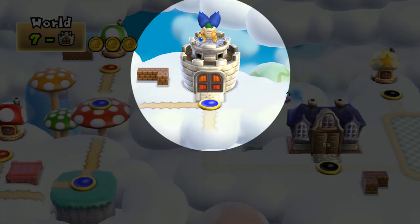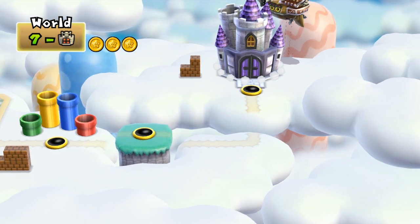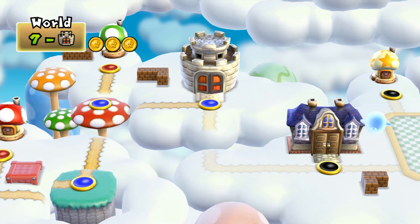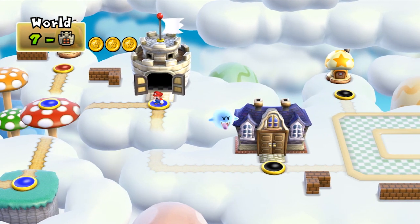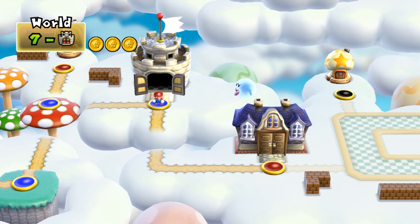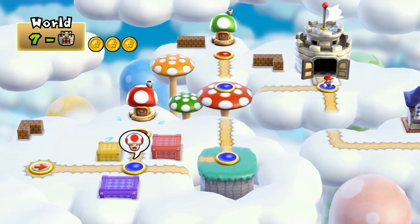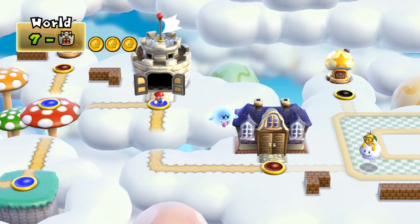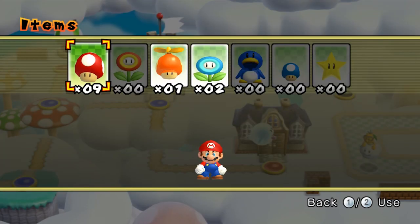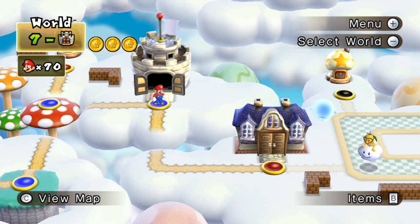Done with the mid-castle already. I mean, we still gotta go back in there and do the secret exit. But that was pretty quick, not gonna lie. There's also a secret exit in that ghost house, so we are gonna be spending some time on these two levels. And Toad, no one cares, man — I'm not going back to help you. Now that we've saved, let's jump right back in here, use the power-up real quick, and go grab that secret exit.